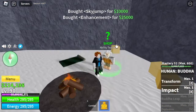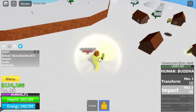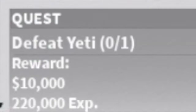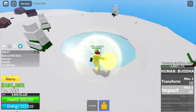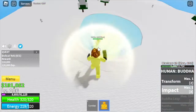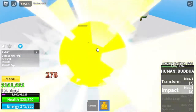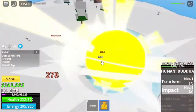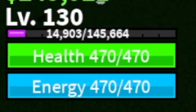The next island is the frozen village. Make sure to buy the sky jump, the enhancement, and the flash step. Next mob is the snow bandits — jump here, use your X skill. The only problem is waiting for your cooldown, but no worries, very easy. Next up is the yeti. How many times do you need to attack with your X skill to defeat them? The answer is 15 times. Target level here is 130.